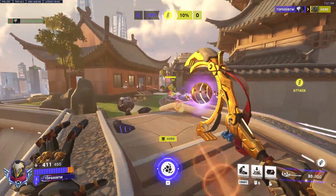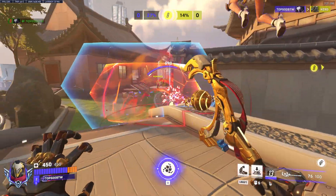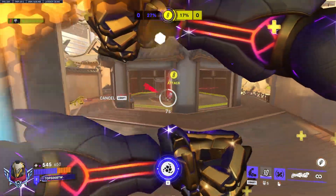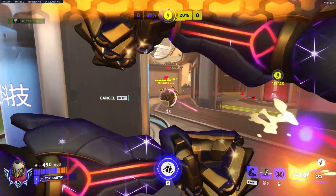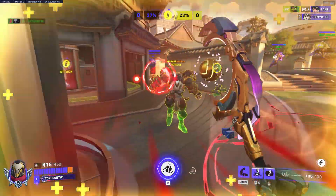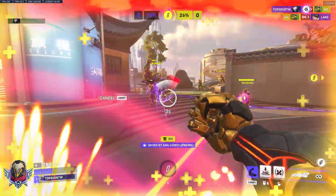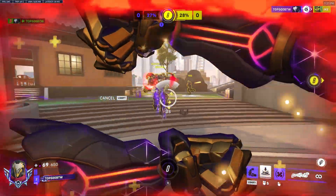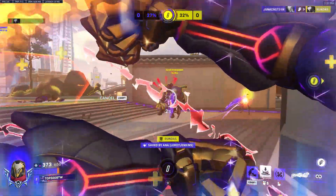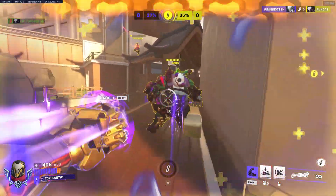After tracking all of my ELO gains and losses, it showed that my average ELO gained per win was 19.1, but my average ELO decline was 24.2. This means at a 50% win rate, I would be losing 5.1 ELO per game. For me to break even in ELO gains and losses, I would have to win 1.2675 games for every time I lose — so I would have to maintain a 56% win rate to maintain a neutral ELO value.